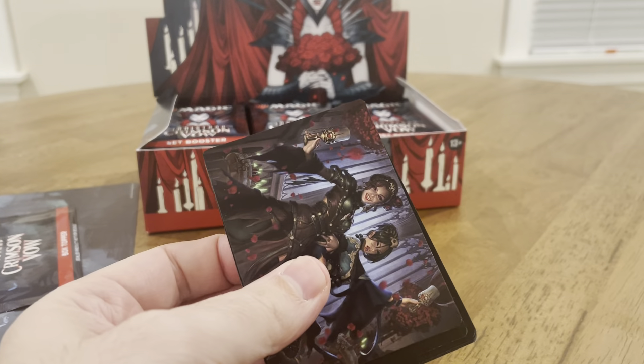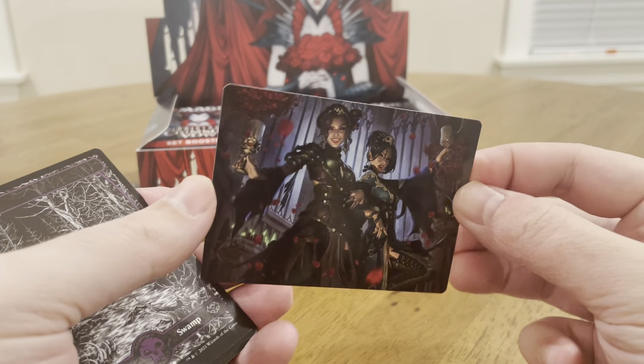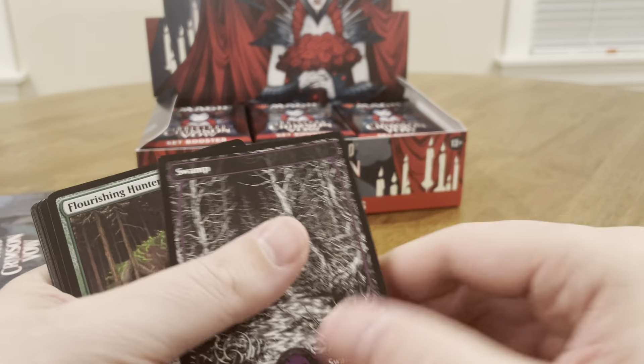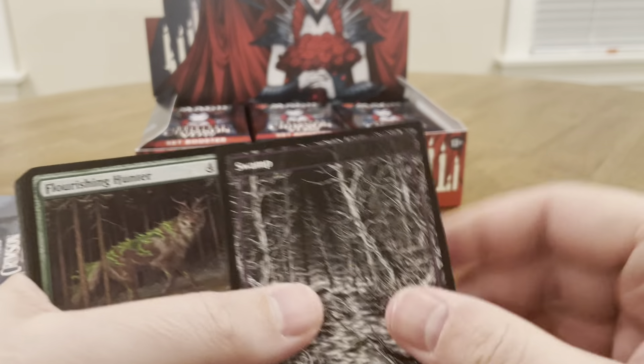Next time I promise to remember to open up the box topper. Here's our art series card — cool art, look at that. I'm not sure what it's called exactly, but this is the lands in this set: they're black and white lands with some color.